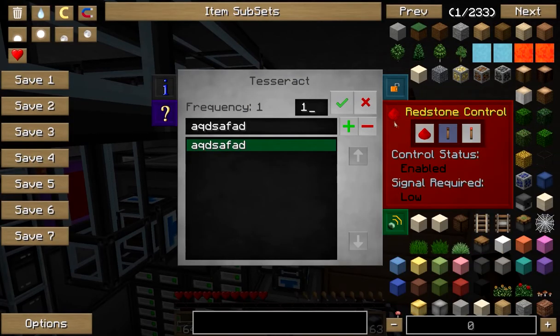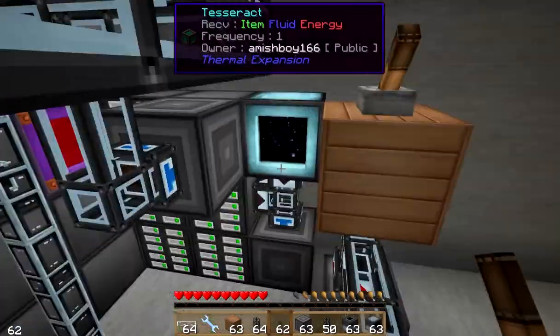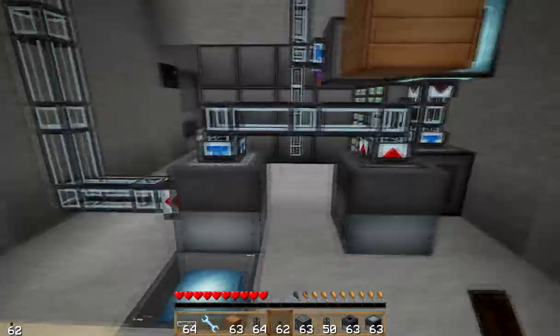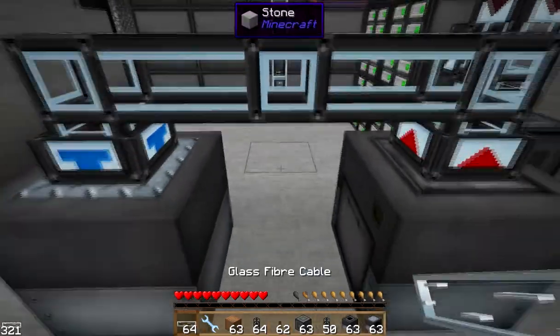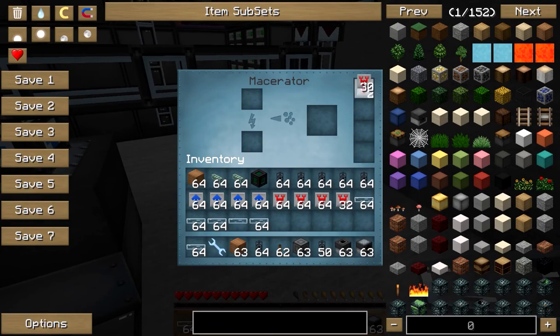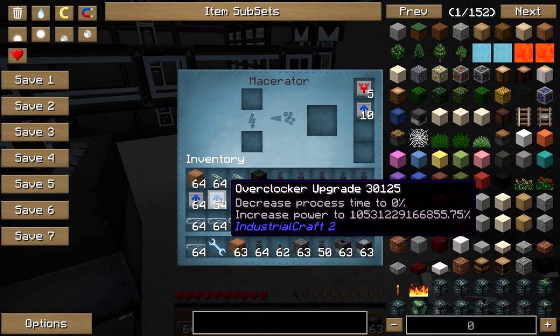Let's make sure this has no redstone effect — disabled and ignored, perfect. So we can see the little lights are on now. We're going to add our upgrades to it, which makes it able to take more energy. We'll just put in 10 upgrades — that should be fast enough.